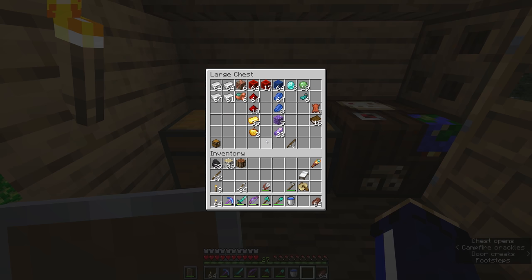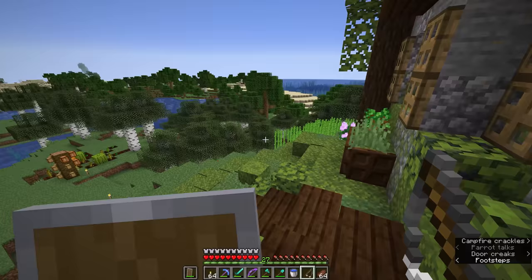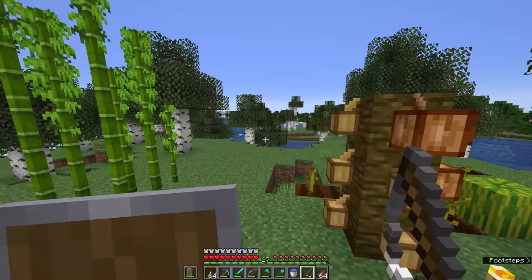We've got a fishing rod here that we crafted in a previous episode. It's just two string and three sticks to make a fishing rod, so they are very, very cheap. And to start with, all we're going to do is run down to the nearest river, fling the bobber into the water, and see what we get.